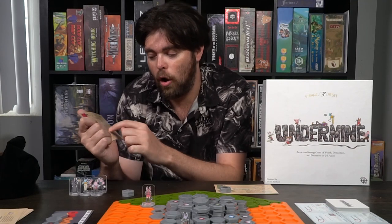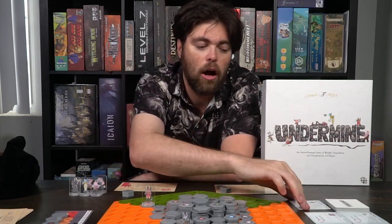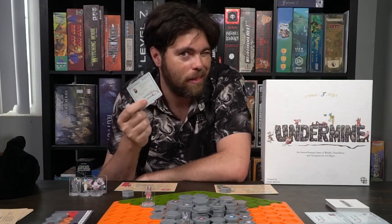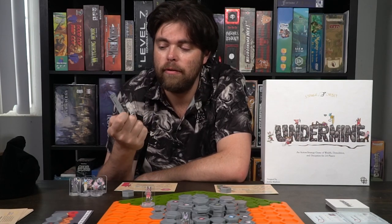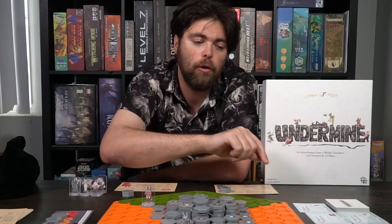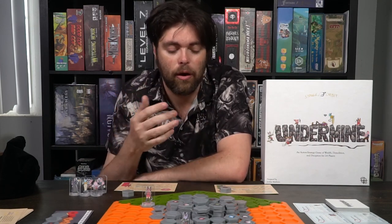You'll calculate all these points, and if you're playing with contracts, you'll calculate those as well. Contracts are cards that you can turn in one every turn if you're able to. You'll be scoring anywhere between three and eight points when you steal a gem or a diamond from somebody, cap a bomb block, or deposit a tile in someone else's extraction tile area, et cetera. Score your points up to see who has done the best — and that's how you play the game Undermine.